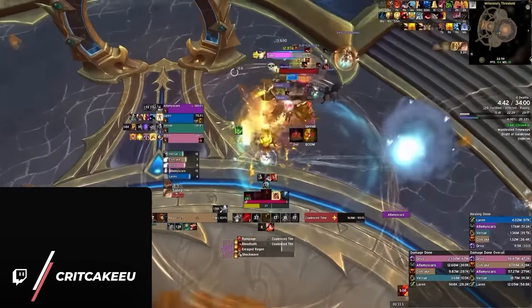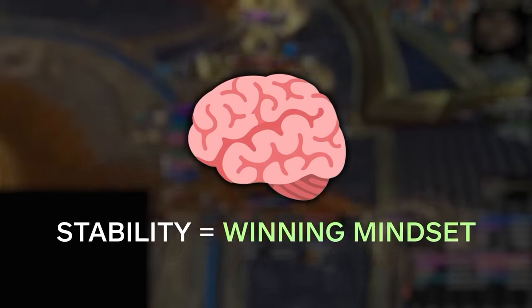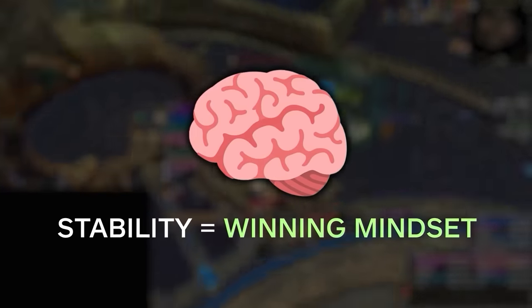Melee in hierarchies are willing to sacrifice a few seconds of damage in order to maintain stability for the group. This is the winning mindset that carries the hardest, especially in pugs.